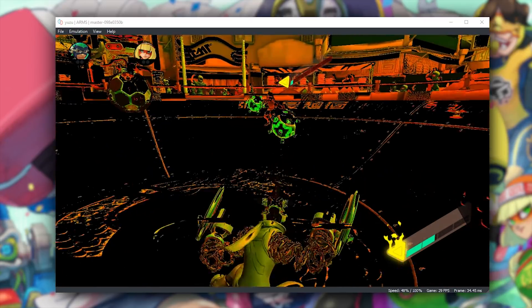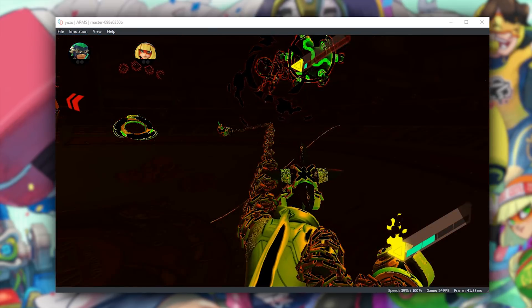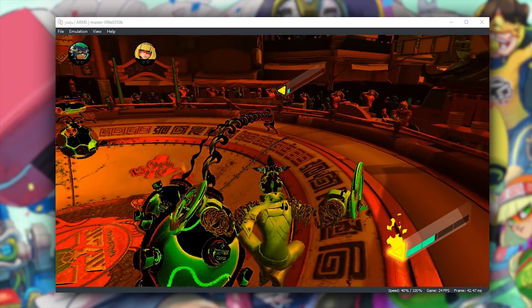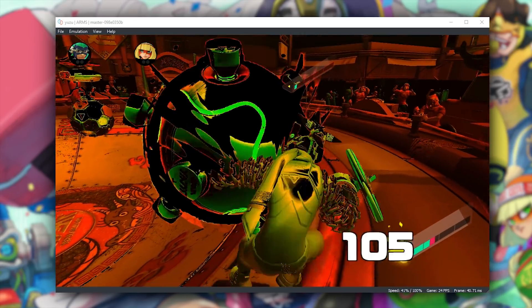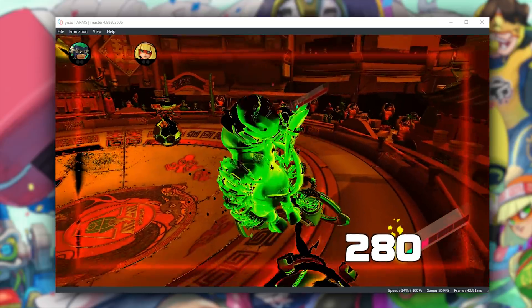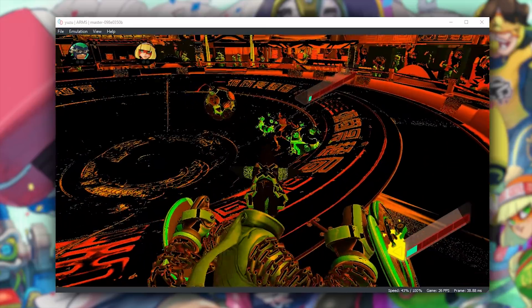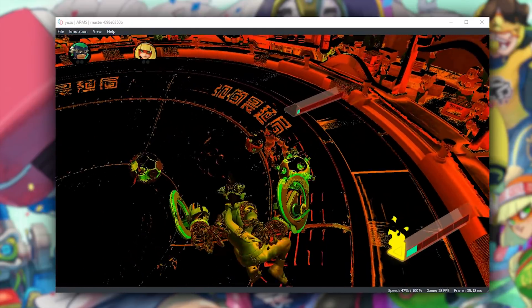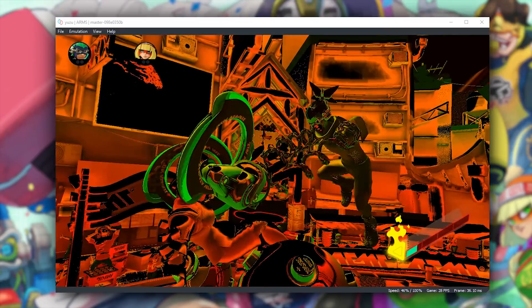This is pretty much how the game runs. In some arenas, performance basically stays around 30 or 40 frames per second. There's one arena where you're on these little hovering carts — in that arena I was generally staying above 40 frames per second at all times, so performance is going to vary depending on which arena you're fighting in.